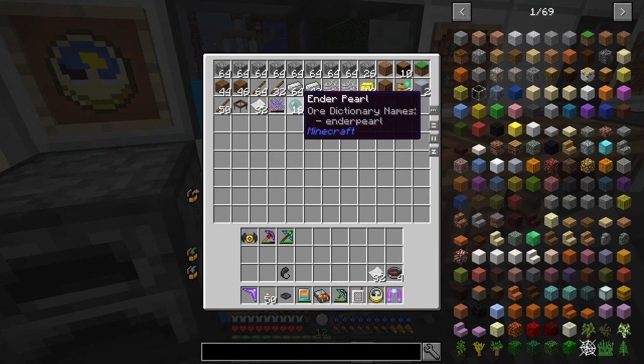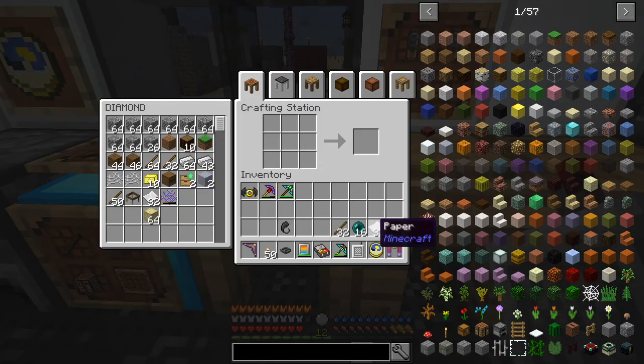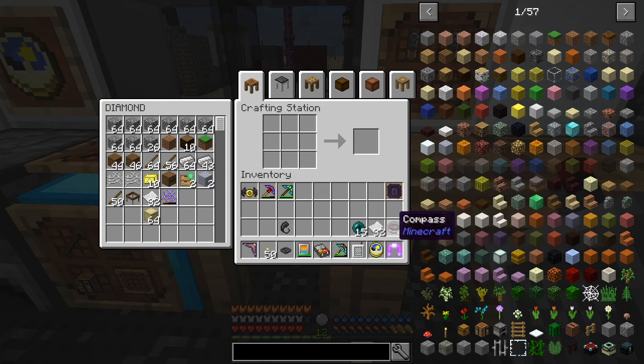We need some paper, some ender pearls, and some sticks. The recipe for the super frame is fairly straightforward — if I remember off the top of my head it's just an ender pearl with some sticks around it and you get a super frame like this. Then the next thing you have to do is make a map, which is just a compass with four paper around the outside of it. There we go, so we've got some maps.